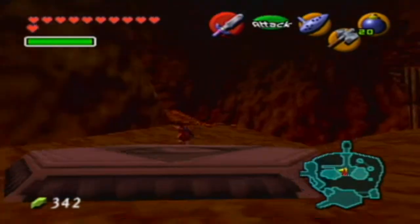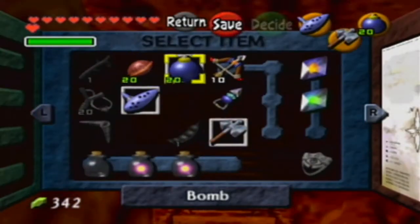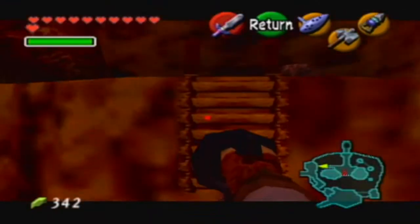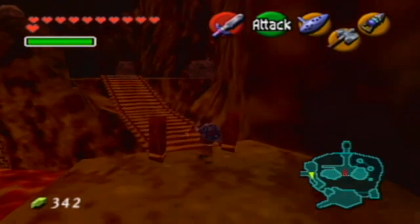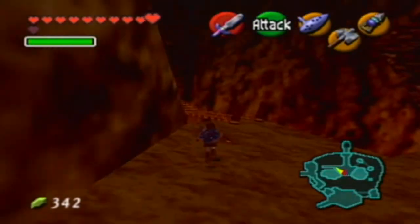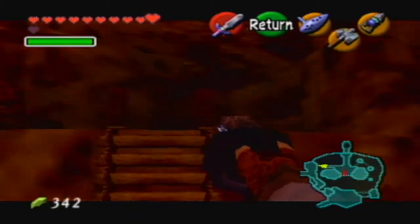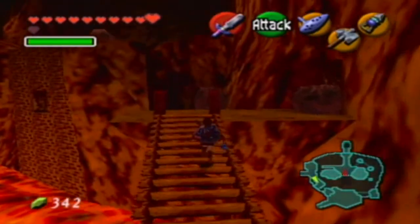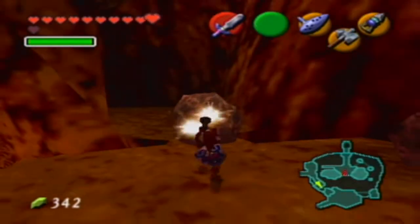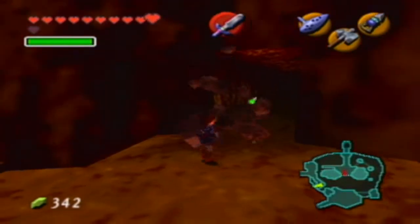That pretty much takes care of the Death Mountain chapter of the game. However, there is one more thing we have to do that we couldn't do until we got the Megaton Hammer. We want to use the Hookshot, go back over this way — and you see those rocks over there? Normally these would be destroyed by bombs, except these ones you have to destroy with the Megaton Hammer. They're blocking a path, so let's go see what this path leads to.